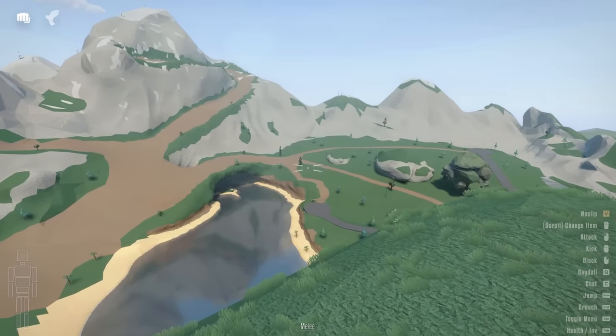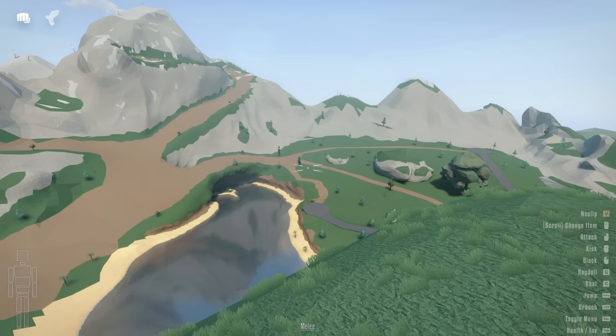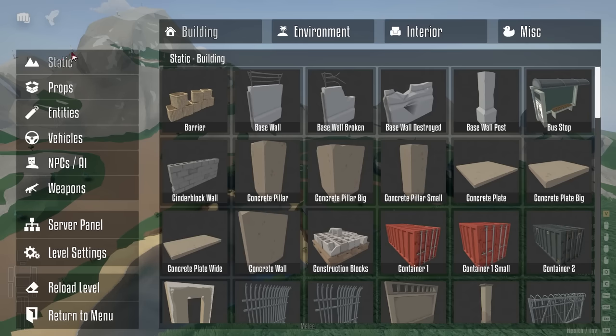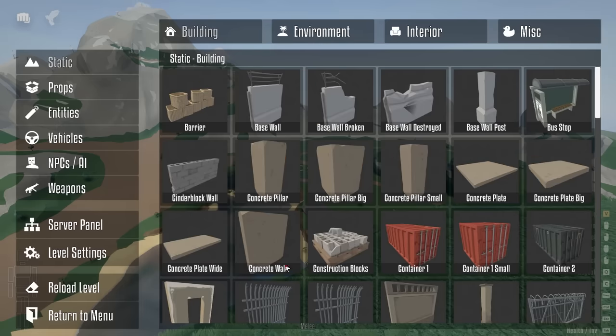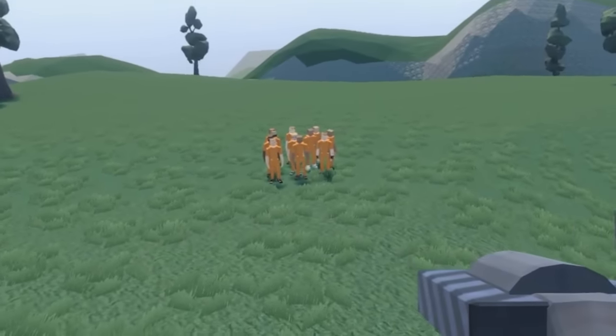Welcome back everybody to what might be Gorebox's biggest update yet. I say this because gdev has introduced 350 new props and they're in this static section right here. Look at all this stuff we can use to build. It's gonna be fun. We might try to build some bases to stop some people from getting in.